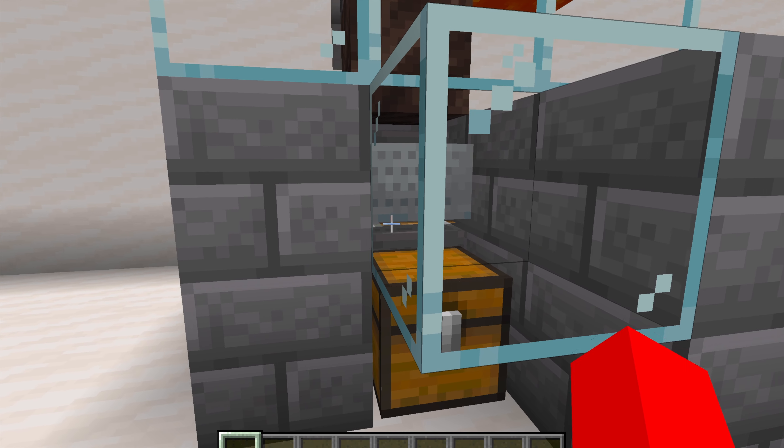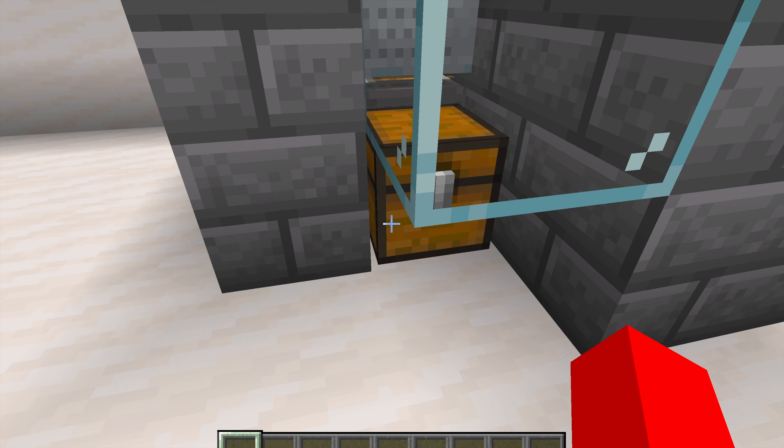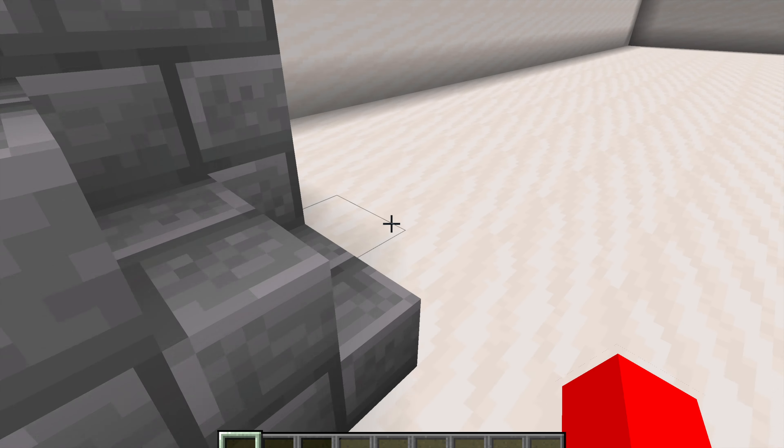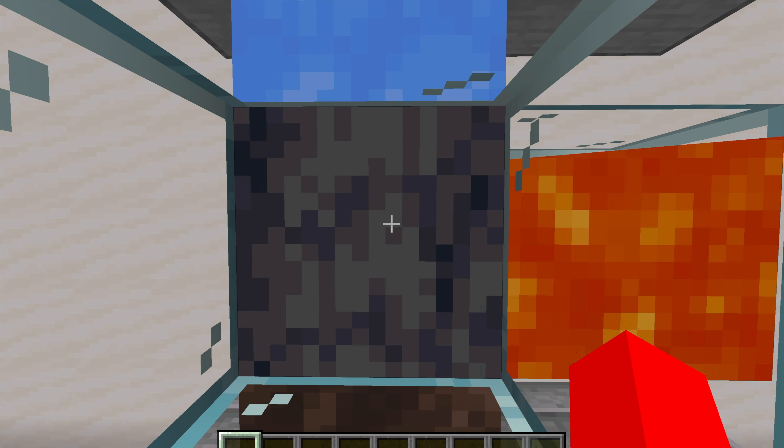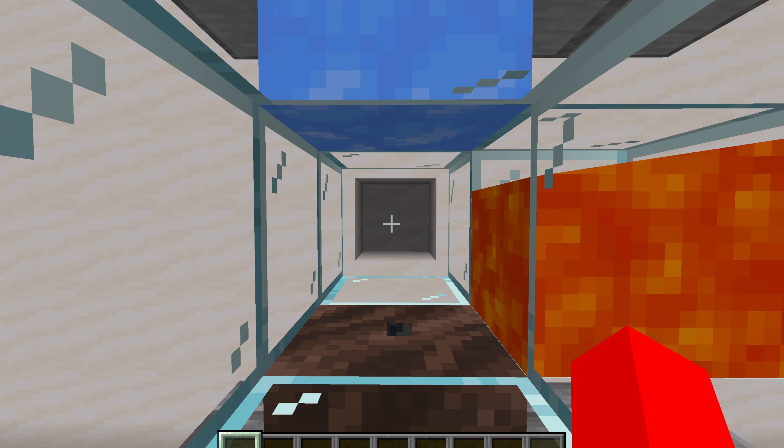You have a minecart with hopper on a rail, and below that there's a hopper running into a chest, so you can get all of your basalt. You can just mine your basalt here and it will go down into the chest.